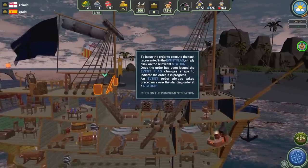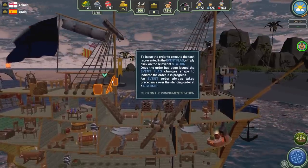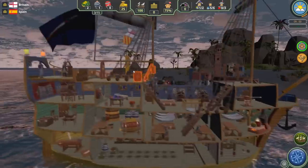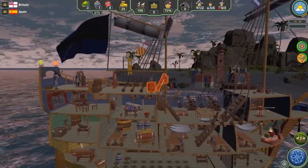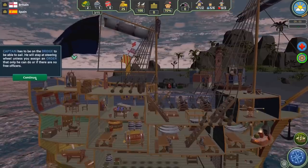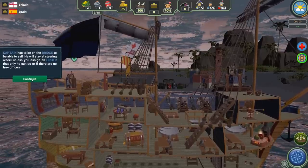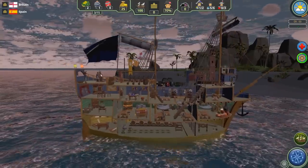The game tells us to issue that order to complete the event — we go down here and you'll get different cues for different events. We're going to go ahead and strap someone up to the grating, and then the crew member gets whipped. The captain has to be on the bridge to steer the ship — he stays at the wheel unless you give him an order that no other free officers can do.